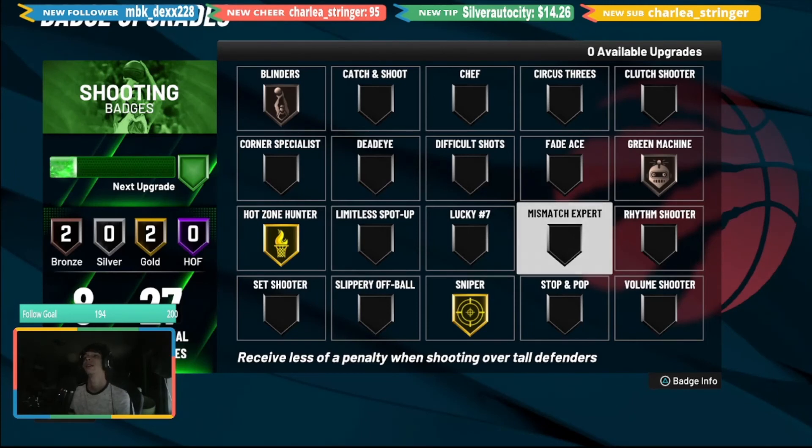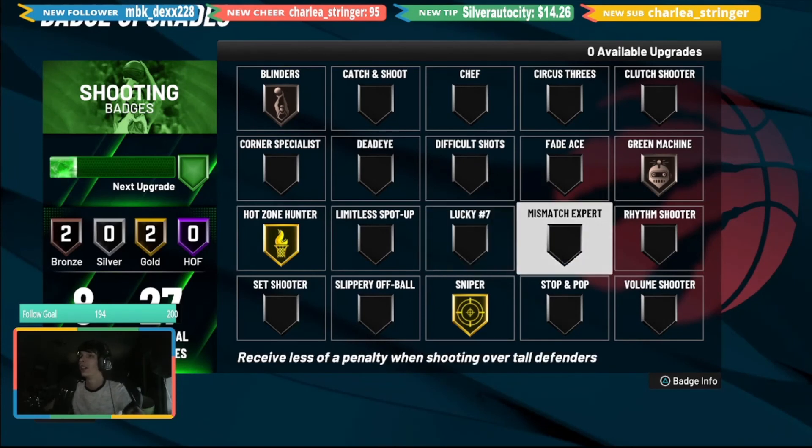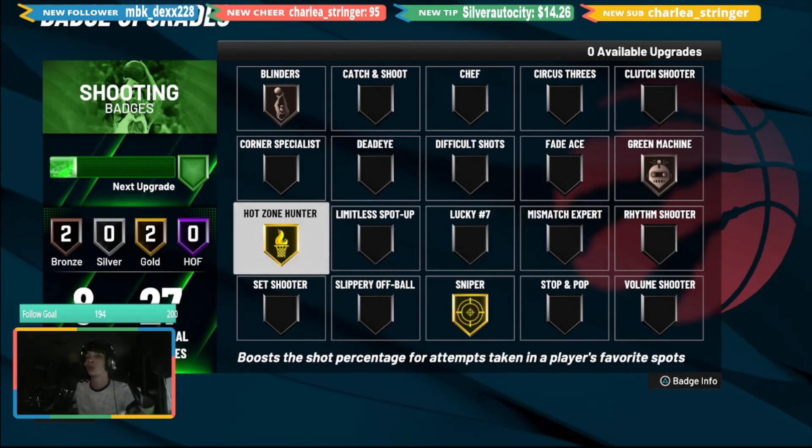Once again, Lucky Number Seven applies to high three-point builds the same way. This badge is extremely good. If you're playing twos, put it on at least Gold — it's just going to make you a better shooter. There's no reason not to use it, especially if you have enough shooting badges available. Out of everything, those are my most recommended shooting badges.